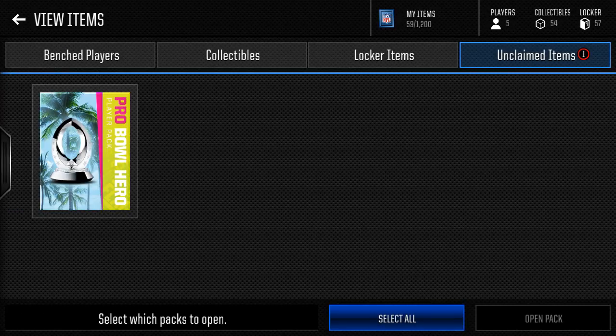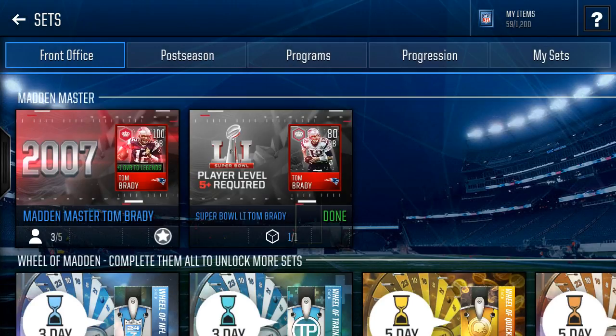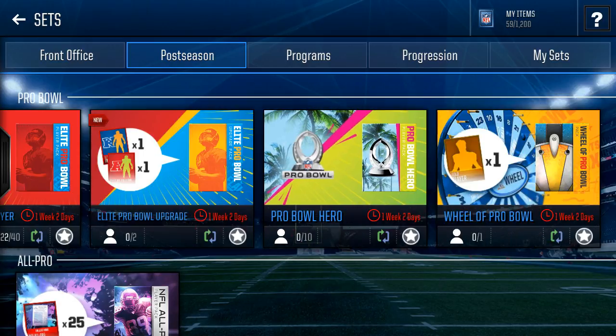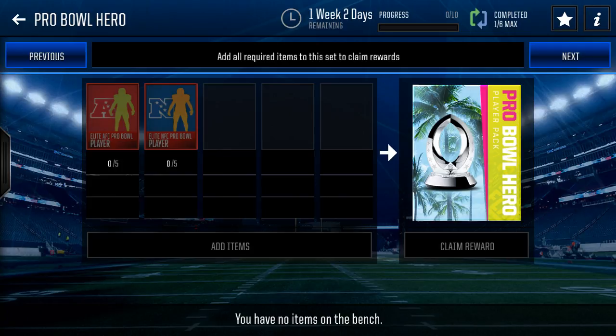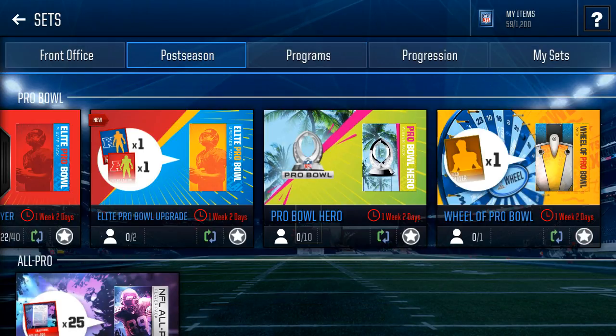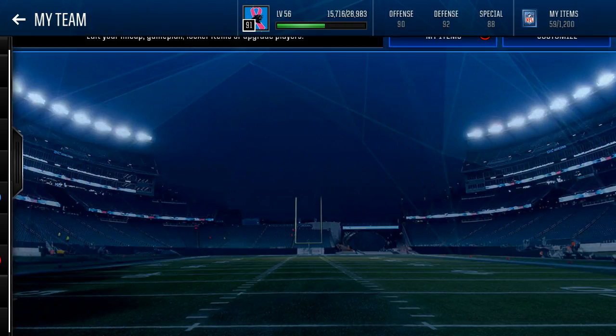I know a lot of y'all gonna wonder how did you get the Pro Bowl hero pack? It wasn't even that hard — I really thought about it, it's not that hard. You open packs and you either get coins. You basically get five elite AFC Pro Bowl players and five NFC, and then you end up getting the choice of six Pro Bowl heroes and 250k coins. I already know what's in the pack, I'm just gonna open it up.